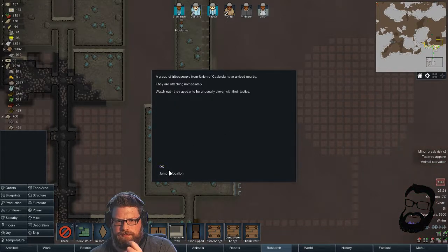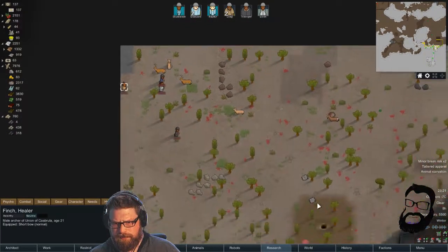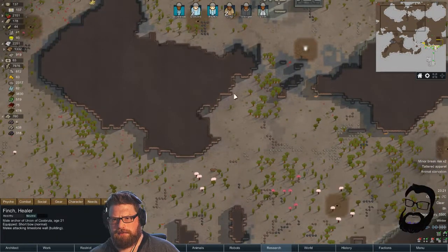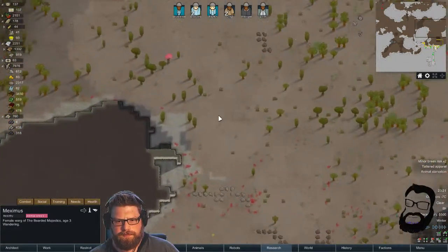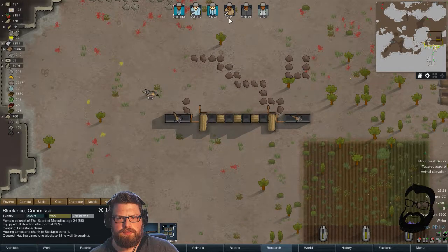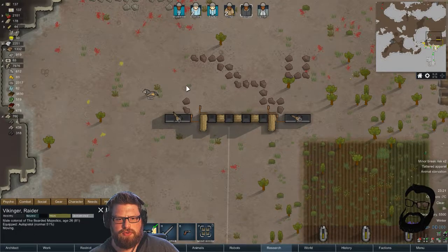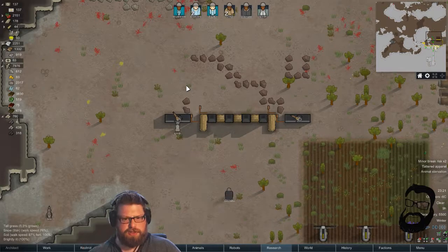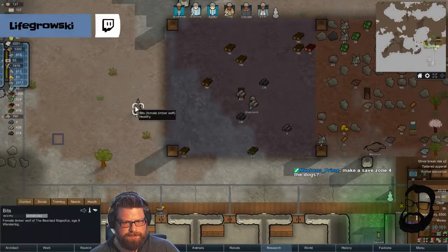Tribespeople — they appear to be unusually clever with their tactics. What have you got? Bows? Okay, are they attacking now? Yeah they are. Let's see what they're doing — we need to get Raptor over here. We'll put Lilith on here. I think that should do it. Wait, did we tame the timber wolf? We did, we tamed him! Oh incredible — I just noticed his name was Bits.